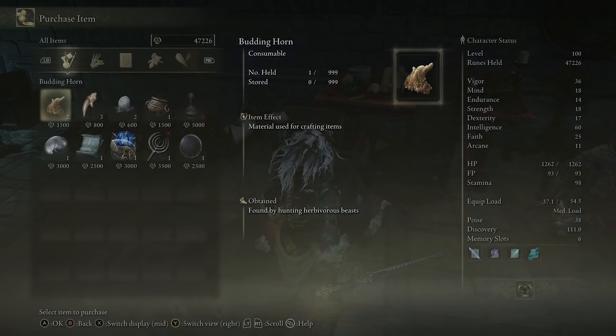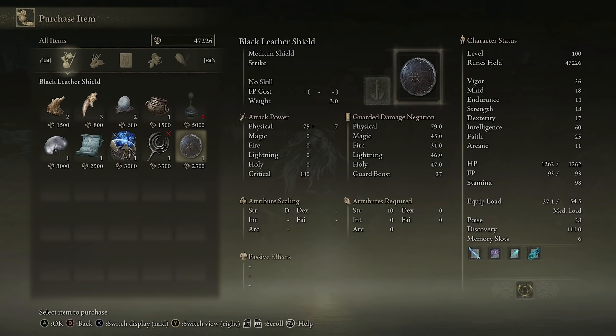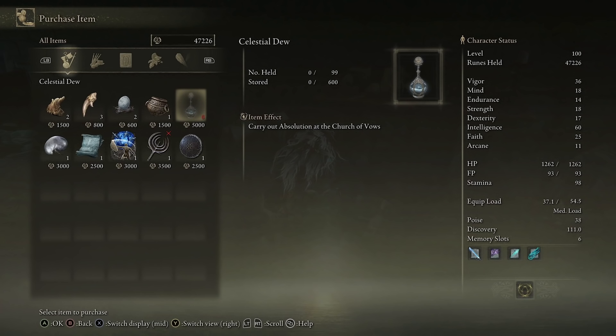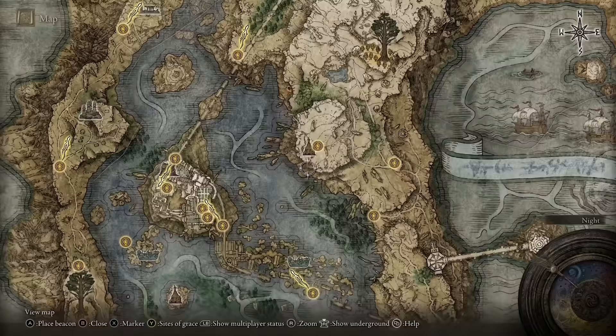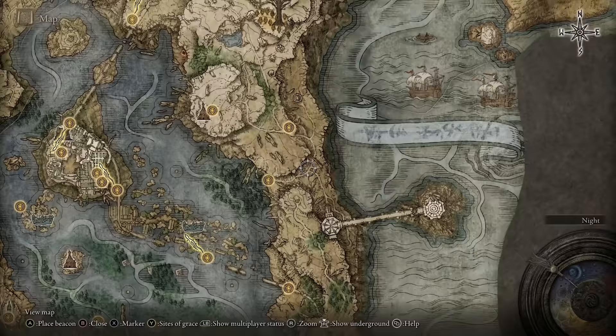Over here you'll have a person — they are a vendor. If you talk to them and go into their Purchase tab, you're going to have things like an Ash of War, a Ripple Blade weapon, a Black Leather Shield, and there you have the Celestial Dew. It says: carry out Absolution at the Church of Vows. After you've purchased that for 5,000 runes, make your way back down to the lake, and on the right-hand side you'll have the Church of Vows.